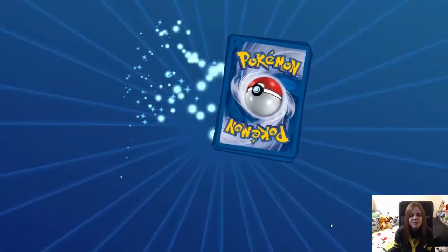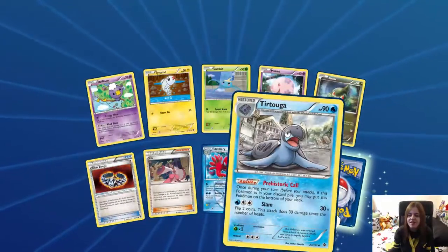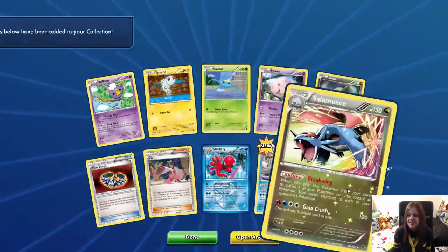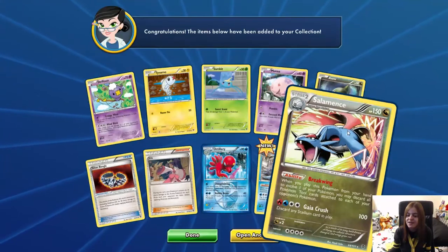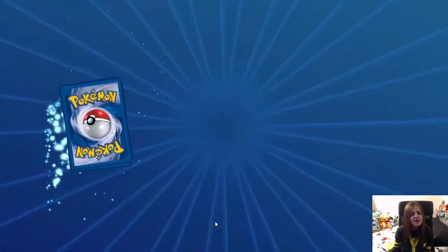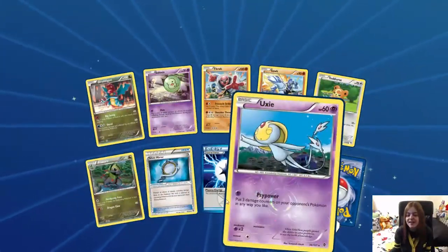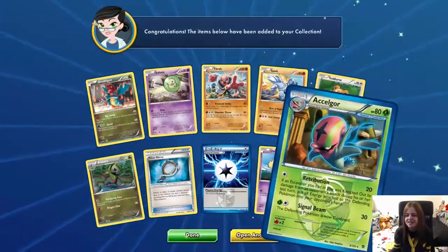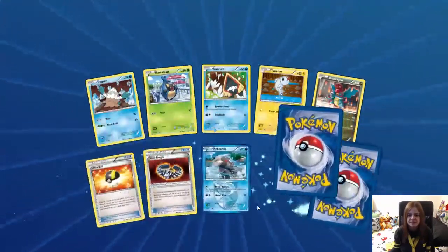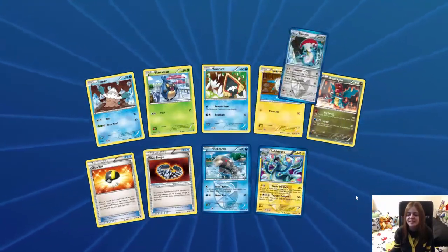I don't think there's anything we can pull from this set that's new now. Just an uncommon Tirtouga, and a Shelmet — Breakwing Kaia Crash number 64, got a nice shine to it. I feel like we've opened so many of these packs. Dreadnaw's cool, 2-2 turn over. More Electros — we've already got loads of those!